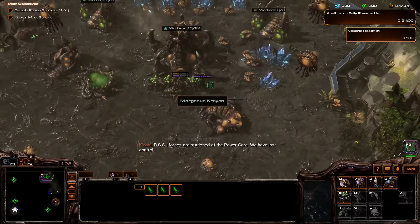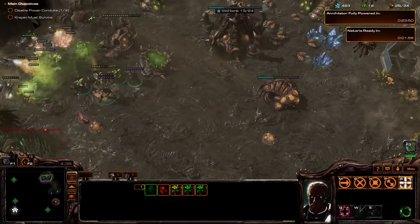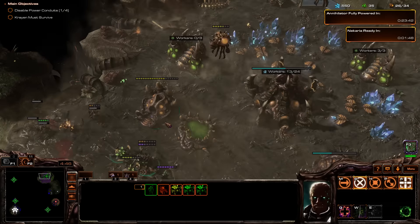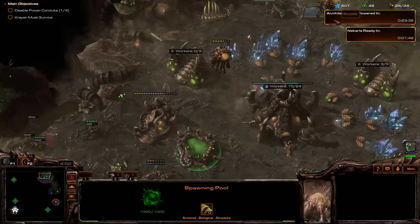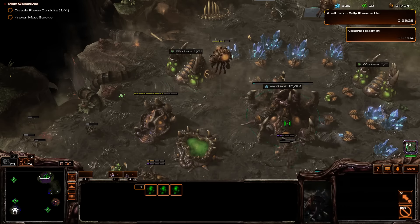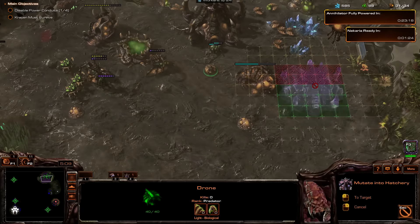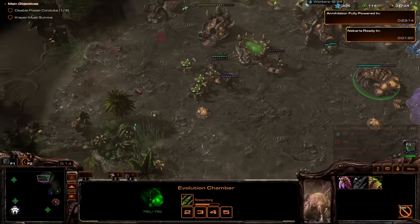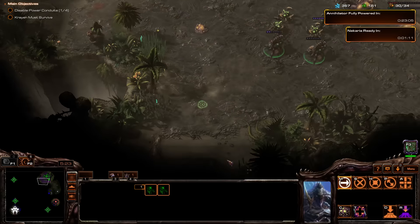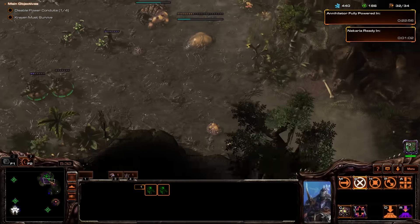I think I'm getting it. Let's build a lot of queens. Banelings are awesome, as you can see. We're definitely going to need a lot of these upgrades. Let's put these guys on gas, more drones, and then we're going to need another hatchery. Let's build a macro hatch right here. We need to start spreading the creep in all directions so we can see when these attacks are coming. And I want to push out to that base as soon as possible.